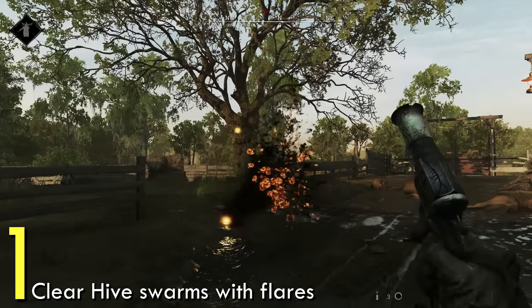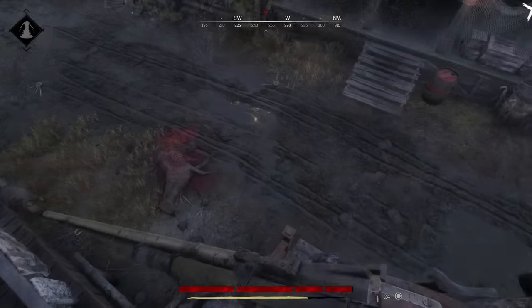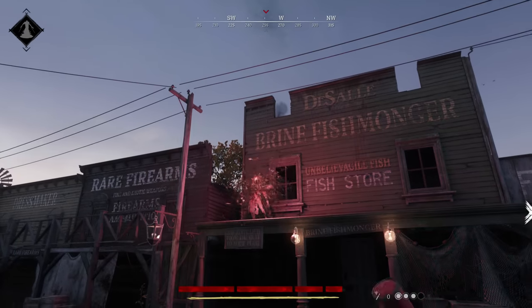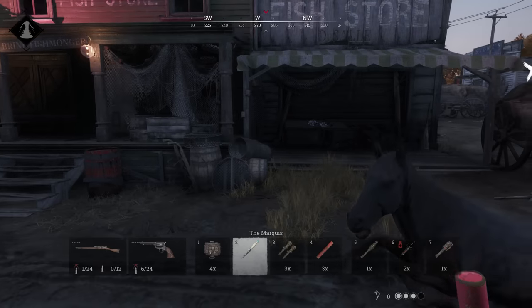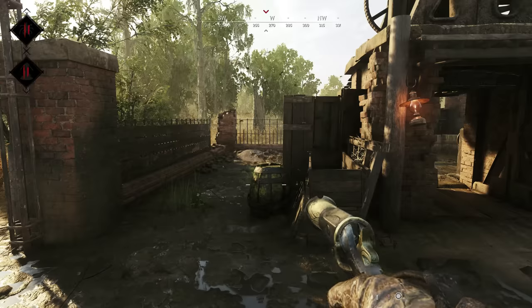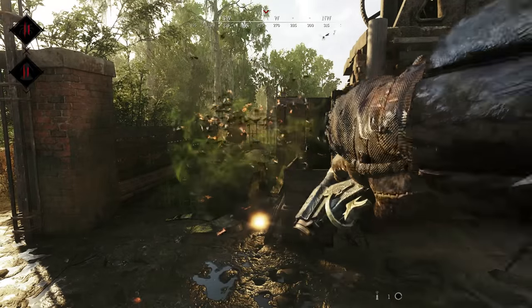Number 1: Clear Hive Swarms with Flares. One of the biggest changes coming out of 1.10 is the new way to kill Hive Swarms. You have probably used a flare gun to kill a hive before, but this change makes flares and fusees even more useful. Now, if you are attacked by a hive you can't see, or near a green barrel that might come back to hurt you, you can shoot a quick flare to clear the hazard.